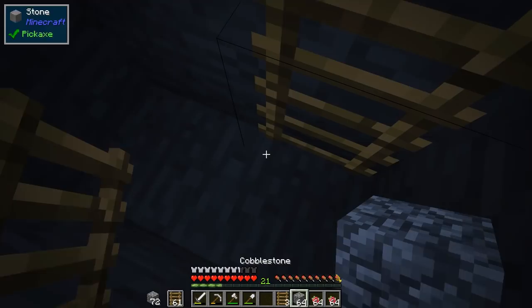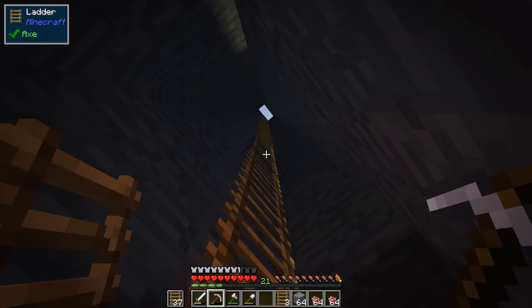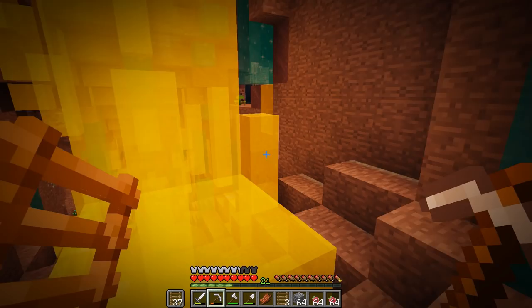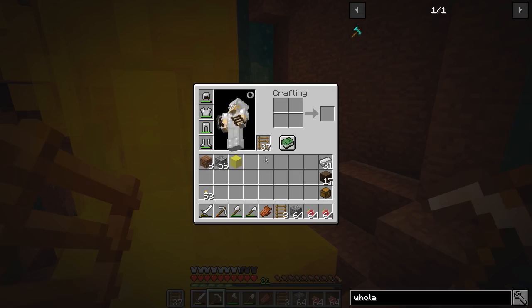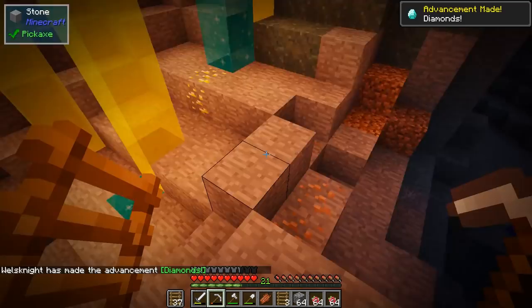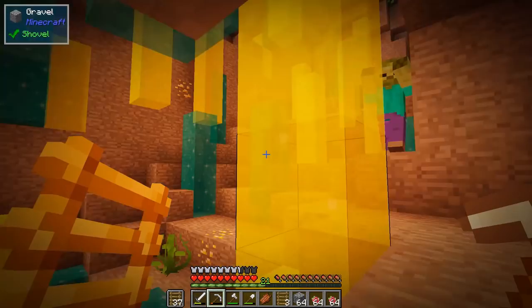I'm gonna dig this down until we get to diamond level - level 11. I'll be back in a sec. All right guys, I am back. Check this out - we have an amazing find here. We found ourselves a crystal cave. This is from Quark - these things generate light. You can pick them up without silk touch, even better. One of the nice things about this crystal cave is that it generates all sorts of rare ores in it as well, so we'll find diamonds here without having to look too hard, as well as emeralds and other goodies.